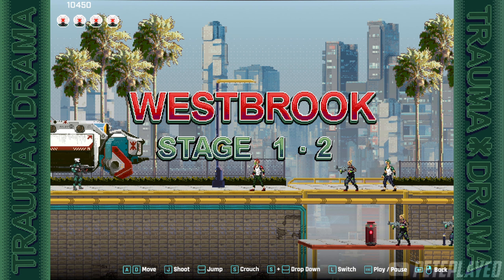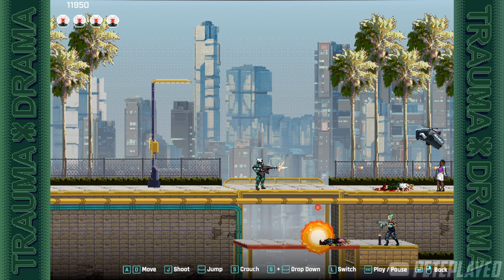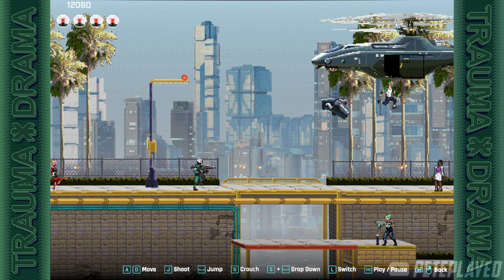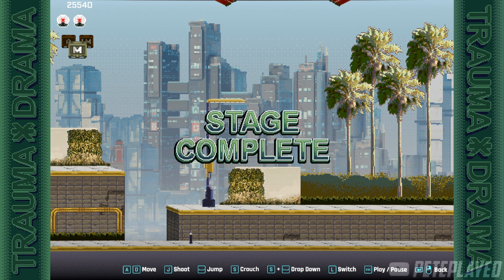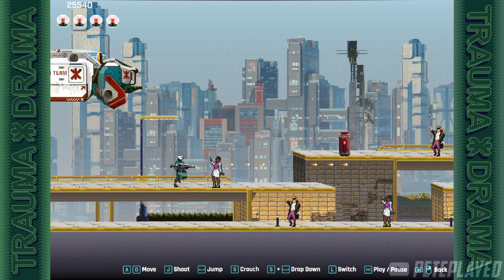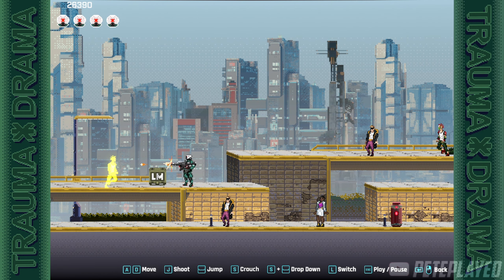Keep going until you get to the next level. Here is the first level completed and we're on stage 1-2. Just go with the flow and complete this level as usual. Here we are with the second stage completed and we are on stage 1-3 — this is the stage we want to get to.